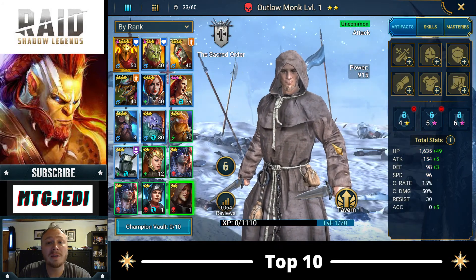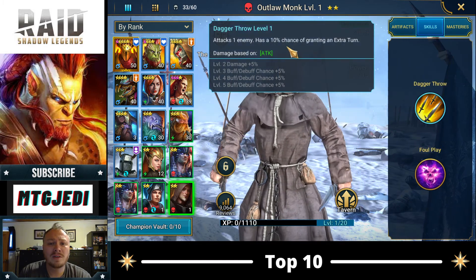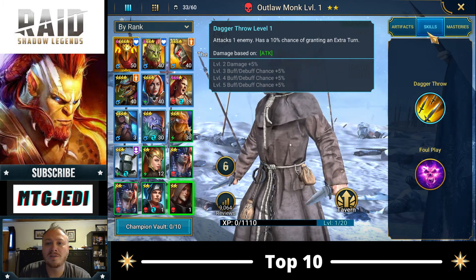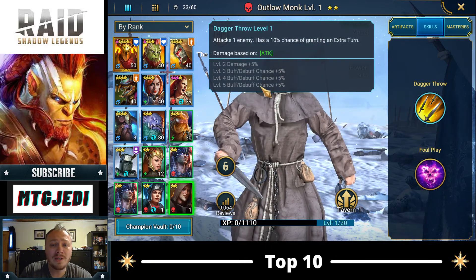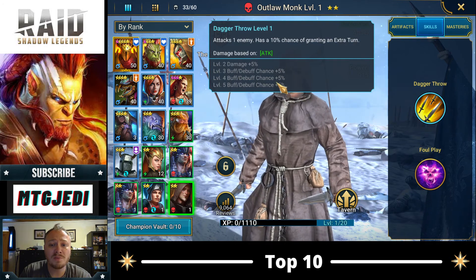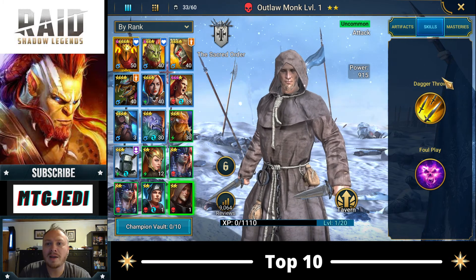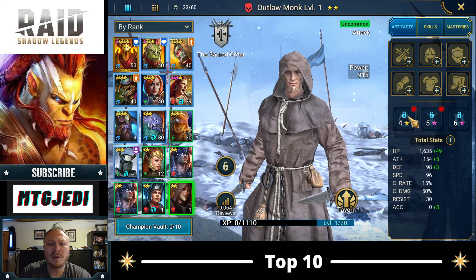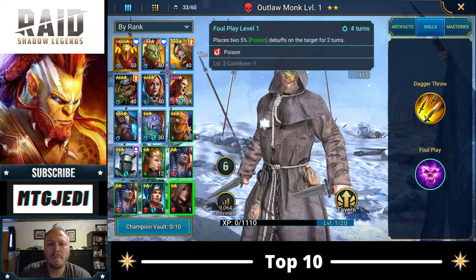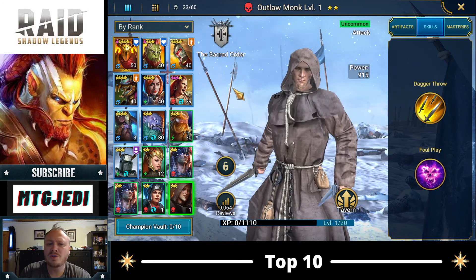I think I'm going to put some time into Outlaw Monk, because I really need a Poisoner. He has a chance to get an extra turn on his A1, but it's his A2 that places two poisons, and that can get on a three turn cooldown. He only needs five books — five copies of himself. So we will try to rank up his skills. I think ranking him up to five might be a good idea because he can place those Poisons.